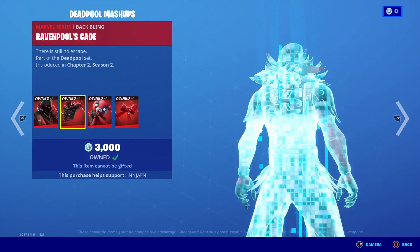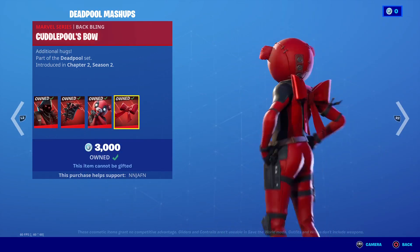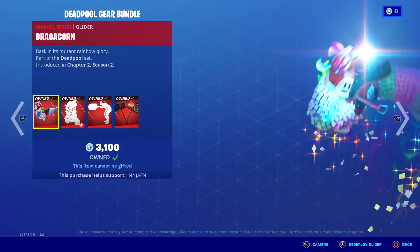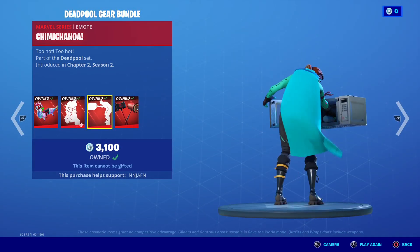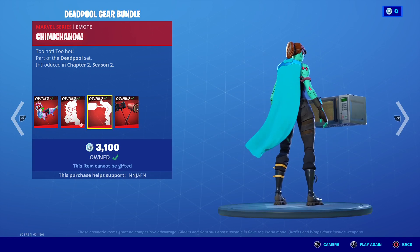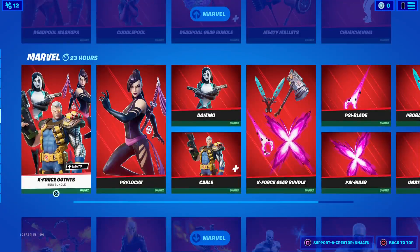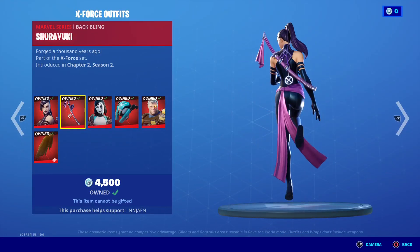We got Ravenpool, Ravenpool Cage back bling, Cuddlepool with her back bling Bow. We got the Gear, Dragon Corn, the Scooter Emote, Chimichanga — you probably know what this does, it burns — and Deadpool's Mallets. We got the X-Force, the Slaka, with the back bling Chimichanga.